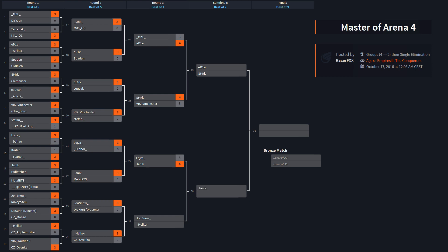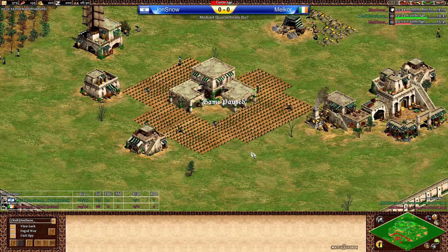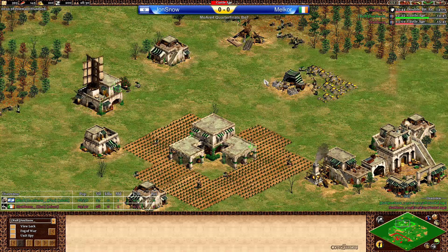And here we are in the last quarterfinals of Masters Arena 4 between Terror, Jon Snow, and Malkor — or he's playing as Matthews, as you can see right here. We have Persians against Goths in the first game.